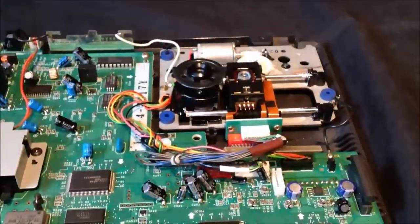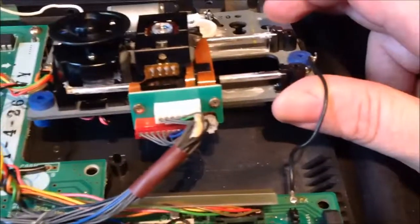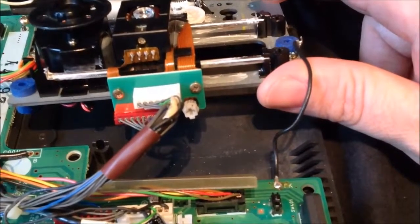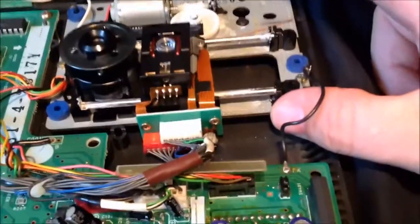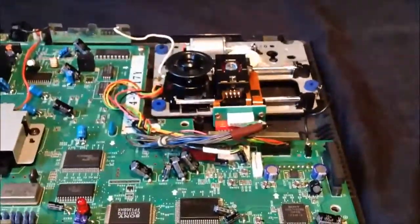I just couldn't believe how amazing that little guide is. Inside right there you'll see that white thing with a screw hole — that's the power to the laser. I also had to do some fine adjustments on that, adding a little bit of extra power to the laser. It takes a bit of playing around, but once you get it right this machine just works perfect.